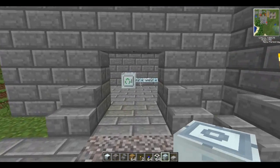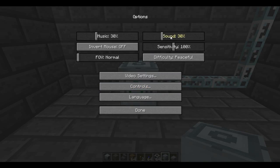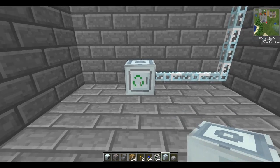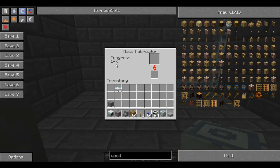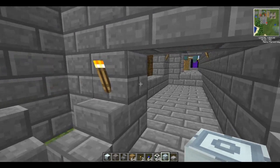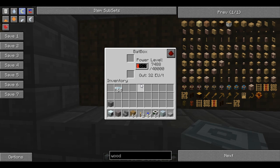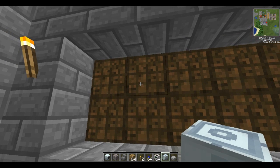Now you may want to not have this on all the time, and it is very loud. As you can see — 13%. Now next episode I'll show you how to speed this up because you will need it to be sped up. And that basically entails creating a recycler, so instead of putting all your junk in the energy condenser you can turn it into scrap.